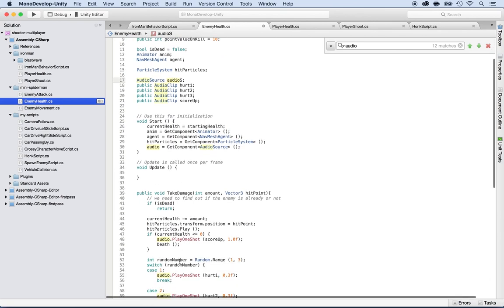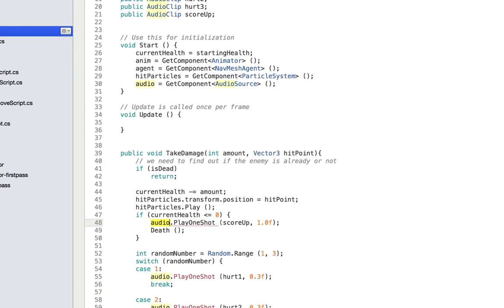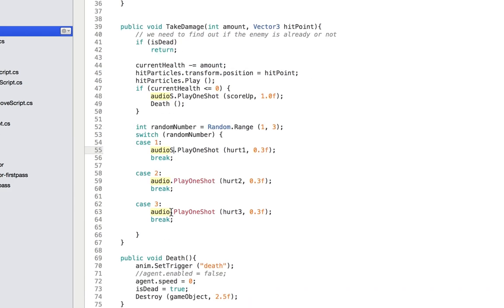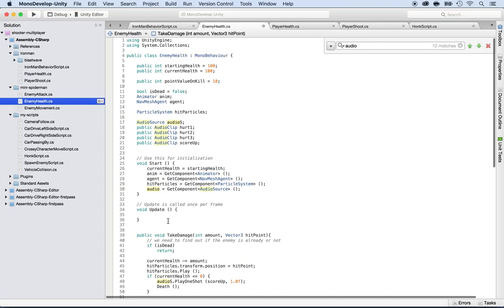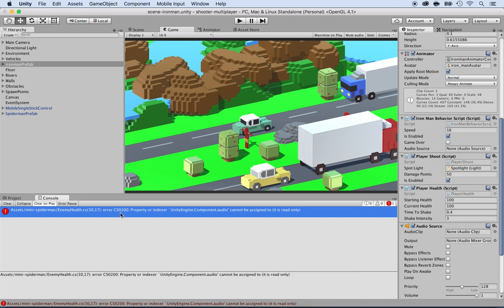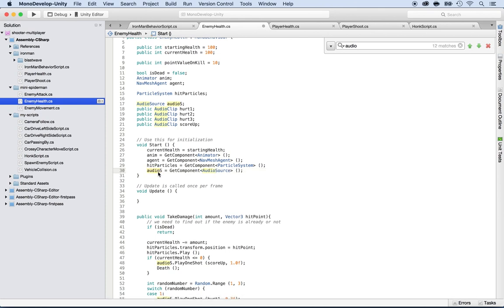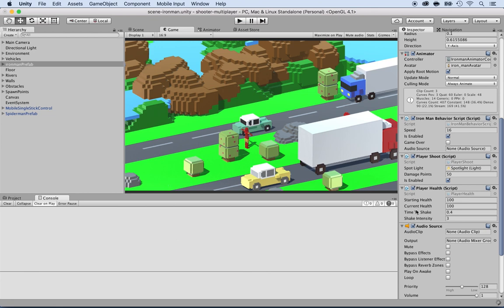It's complaining that the variable name 'audio' is a keyword already used by the framework. So I'll double-click and change 'audio' to 'audioS' — for audio source. I'll find and replace all occurrences: audio to audioS throughout the script. Save and go back. That error is gone, but there's another one — a property indexer — which also needs 'audioS'. Save, go back, and all the errors are now gone.